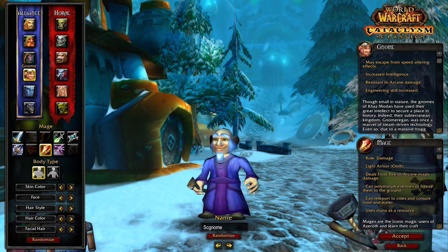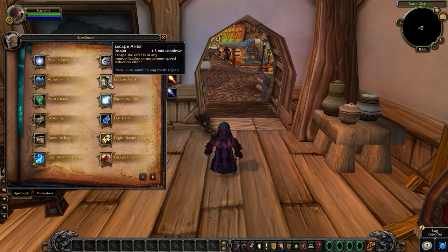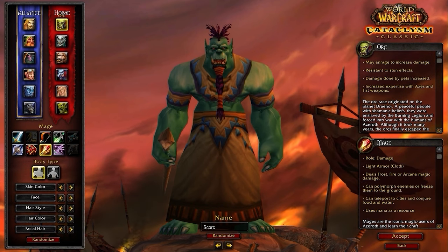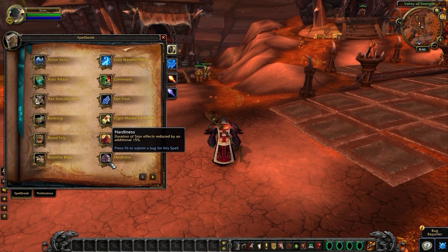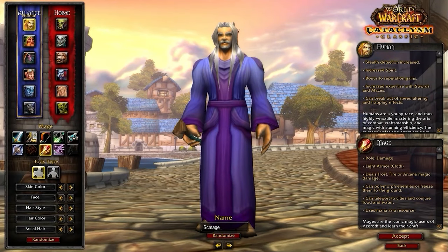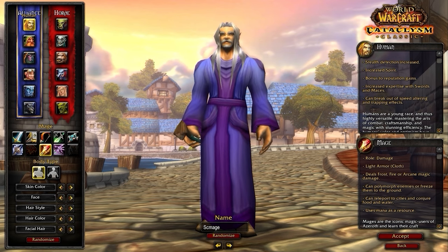Your alternative pick for Alliance is Gnome. You won't see this recommended too often, but for Mage, the Expansive Mind trait that increases your mana pool can be extremely useful. Additionally, Mage survivability is tied to your ability to kite, so having an extra root break from Escape Artist can go a long way. For Horde, your best option is Orc. The stun reduction is very powerful and can easily be the difference between winning and losing a game. Blood Fury is also a nice bonus, effectively serving as a mini trinket. While Horde is solid, most mages will find themselves on Alliance playing Human, as this helps optimize the gearing strategy.